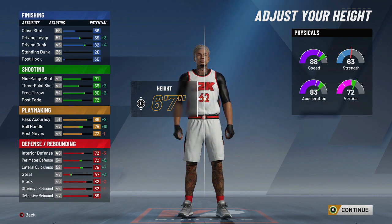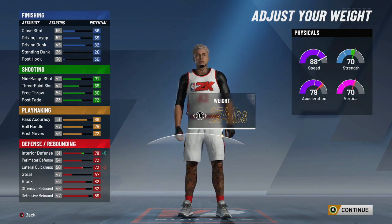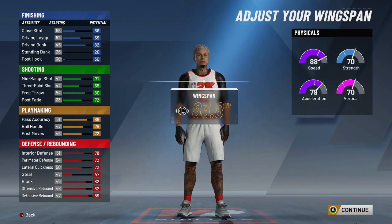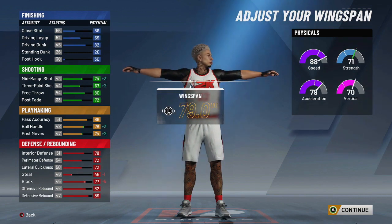For the weight you want to go to 253. Just so you have that interior defense so you can guard people.